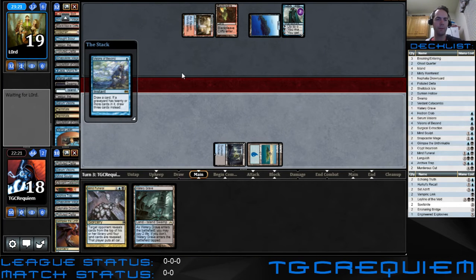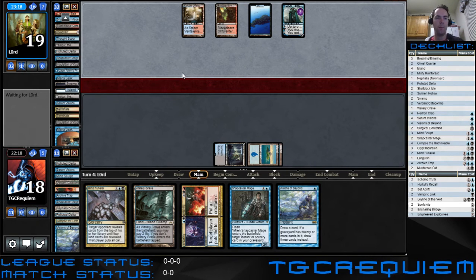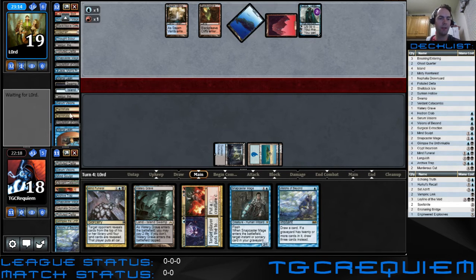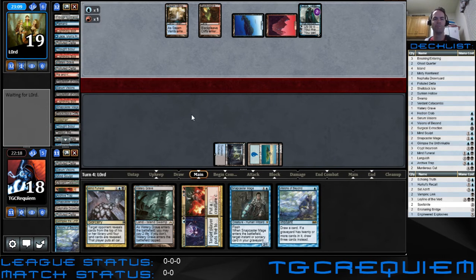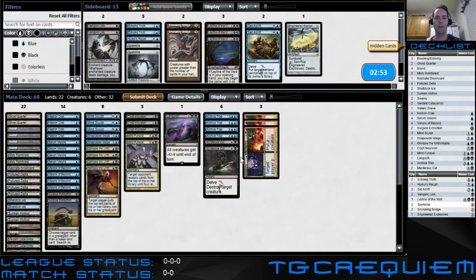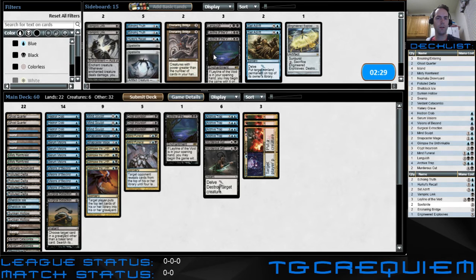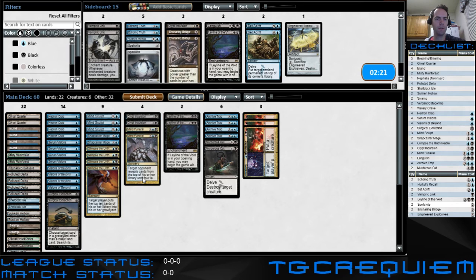We're going to do this while we know he's tapped out of blue. He's pretty much done — they only really run a couple of Mana Leak and Remand, and we already see those in the graveyard. This is game over. So Ley Line of the Void is actually pretty good against them for what they try to do. Languish — not so great. I don't know that we need a ton of Ley Line, but I'm going to bring two in and cut a Crypt Incursion.